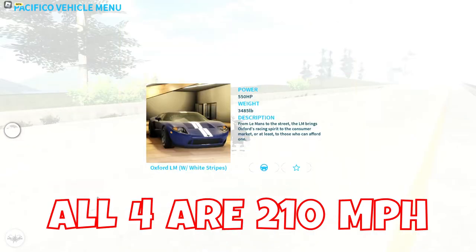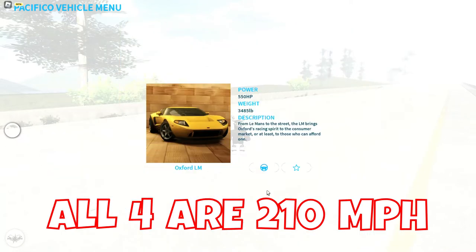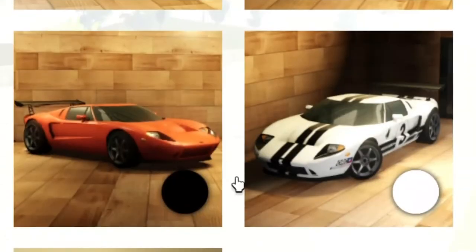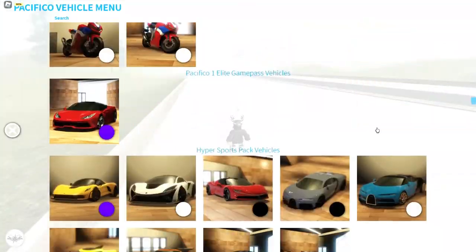These cars can also do burnouts. 210 miles per hour — these four are all the same. One with white stripes, one with black stripes, and a normal one with no wraps. We also have two with a spoiler that are a bit faster — race spec — 280 miles per hour.